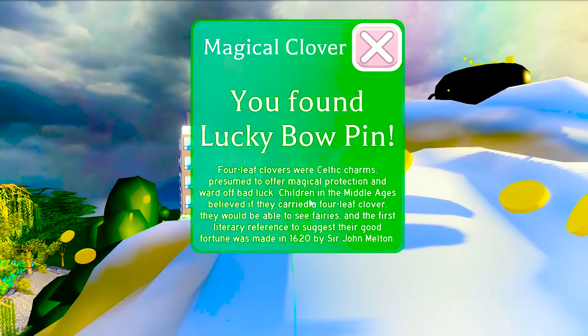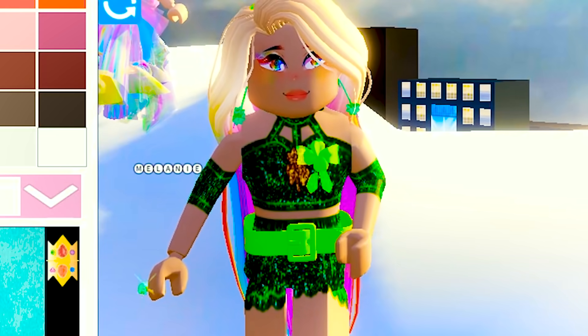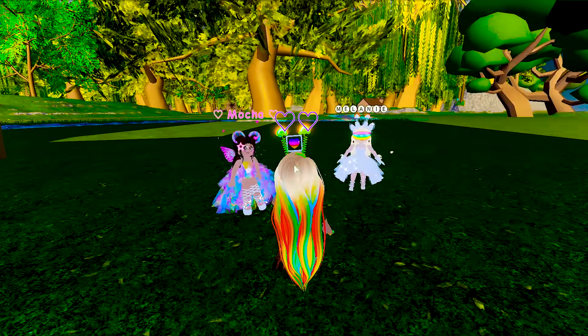Let's see what's inside of this one! The lucky bow pin! It's adorable — it's got a little shamrock on it! I got a double! A double of which item? Because maybe she can trade it later whenever they add trade in!